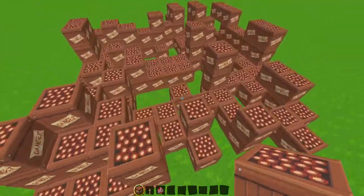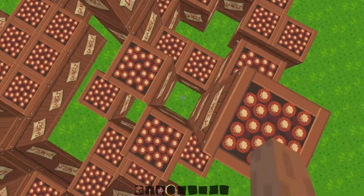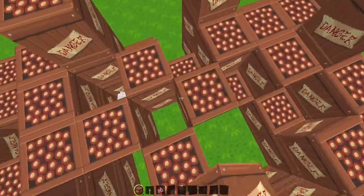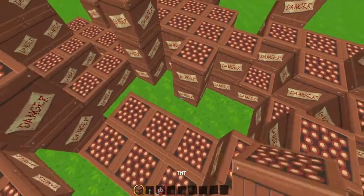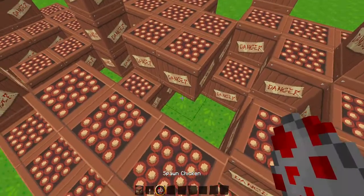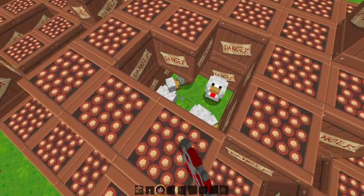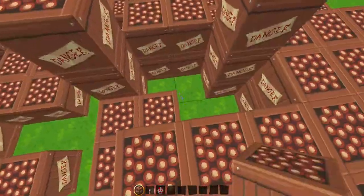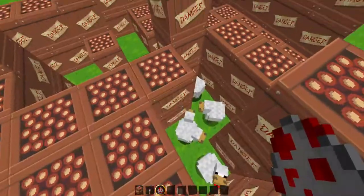I'm just gonna put a smaller one called chicken. You won't escape! I'm gonna make some more TNTs, then I will explode all chickens. You won't escape. I'm gonna explode all of them. Stay inside — I'm gonna put more chickens.